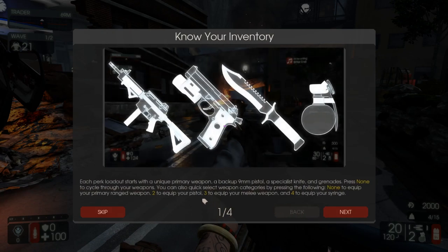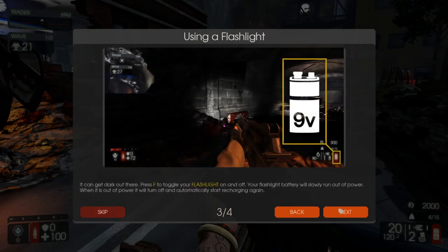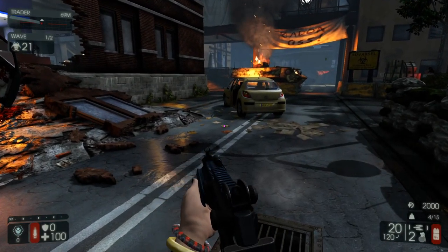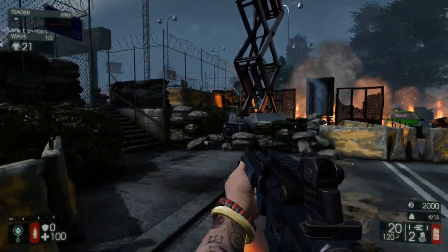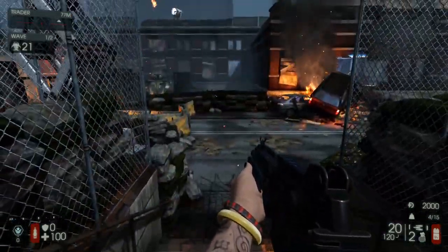Each perk starts with a unique primary weapon, a backup 9mm pistol, specialist knife, and grenades. Press none to cycle through your weapons. You can also select weapon categories by pressing the following: none to equip your primary range weapon, 2 to equip your pistol, 3 to equip your... Yeah, so thing is I'm pretty good at this. There's an achievement for doing this though, so we're gonna just run on through it and get it done with.